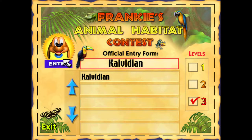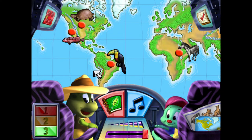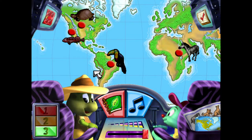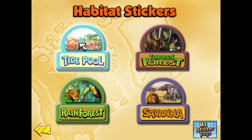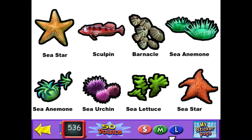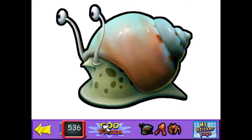Thank you very much, Frankie. So, continuing off where we were last time, we completed all four of the habitats. We can trade in points for the stickers. We have all these small stickers, these medium stickers, and these large stickers.